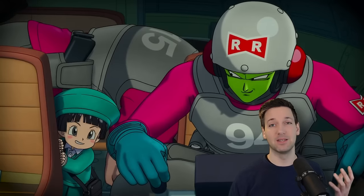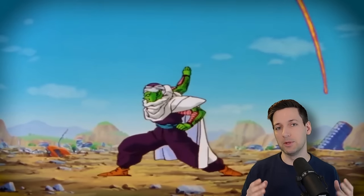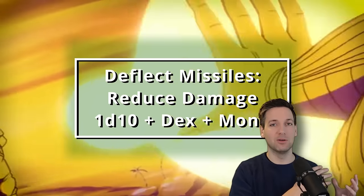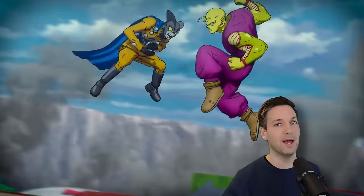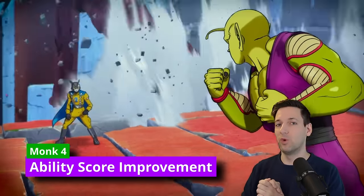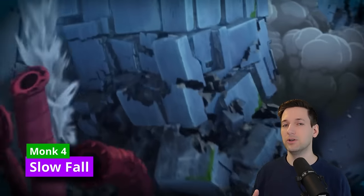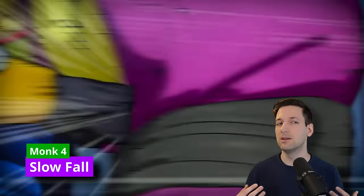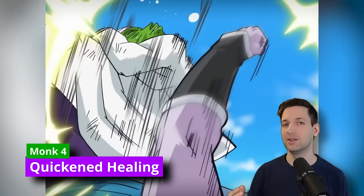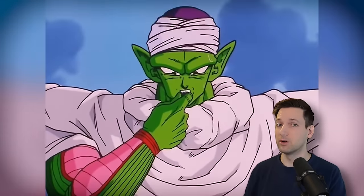There's one more feature at 3rd level Monk: Deflect Missiles. Whenever a projectile is shot at you, you can reduce the damage by 1d10 plus your Dexterity modifier plus your Monk level. If you reduce that damage to 0, you can actually catch the projectile and throw it right back at your enemies. At 4th level of Monk, you get an Ability Score improvement — we'll throw 1 point into Wisdom and 1 point into Constitution. Also at this level you get Slow Fall, and the optional feature Quickened Healing, which works well for Piccolo since he can regenerate cut-off limbs.